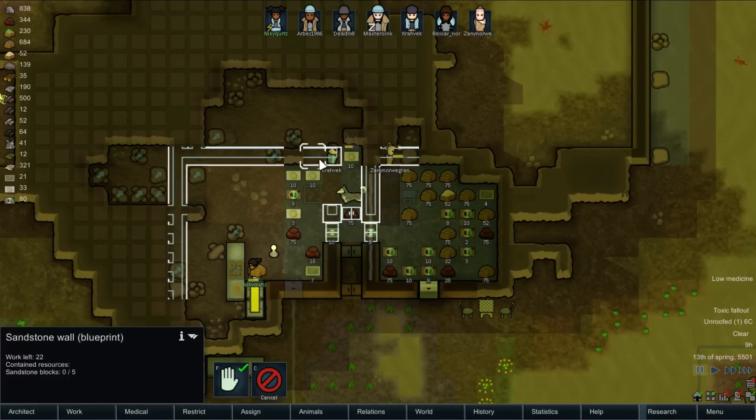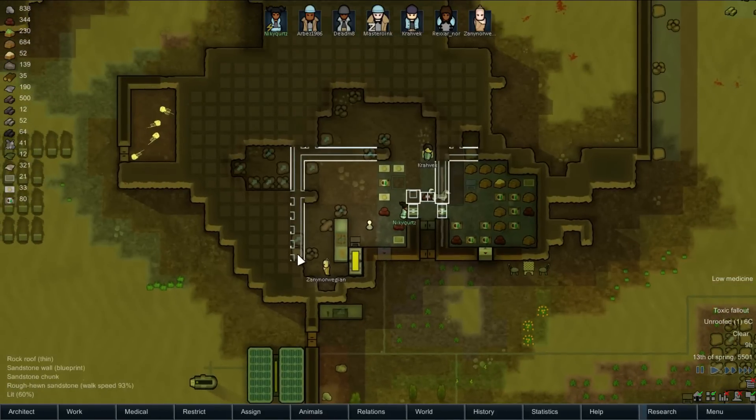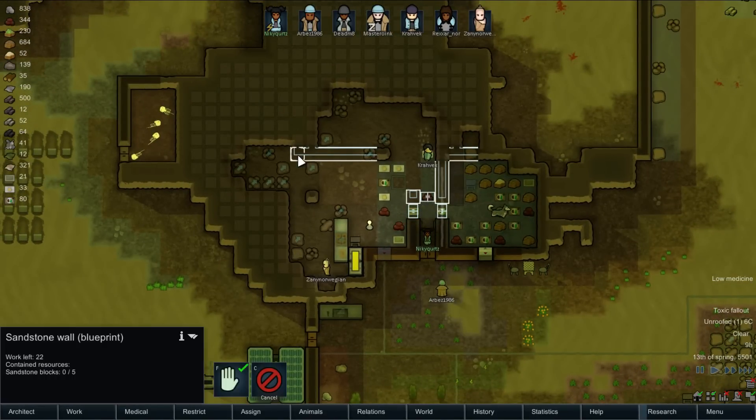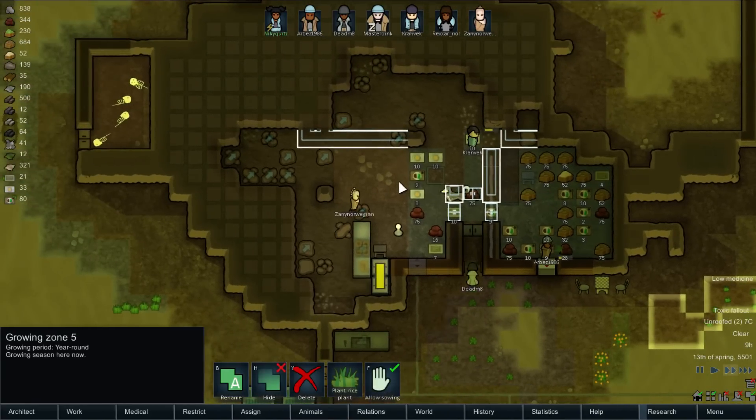We've got Toxic Fallout, so we're working entirely indoors. We are finally redesigning our little food storage and production area over here. I'm making a few changes from the end of the last video to try to minimize the cramped quarters kind of thing.